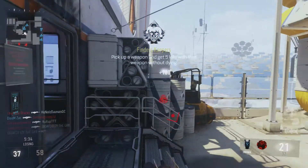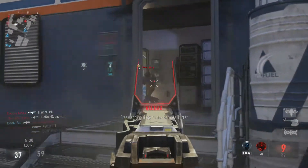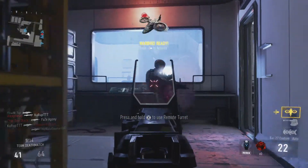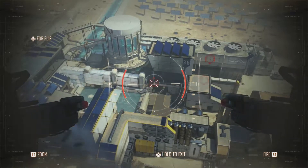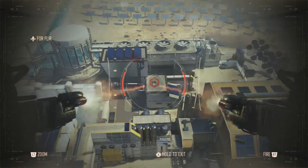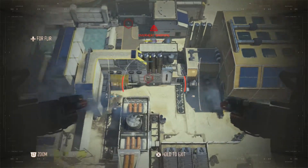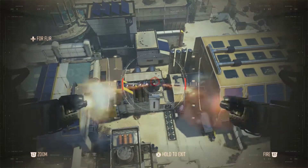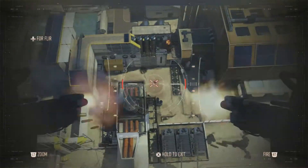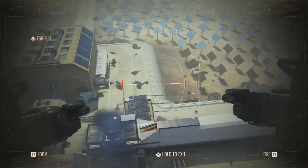The final tip is to use your exo abilities to your advantage. Everyone starts off with the exo shield, which is a super helpful exo ability. Say you see a guy on the other side of the map, he gets a few shots off on you or he's around a corner — you're hurt and weak, pull out the exo shield, dip behind that corner, peek out every once in a while to scout the enemy, then take down that shield and get the easy kill. Using your exo abilities is going to be a huge factor in this game.